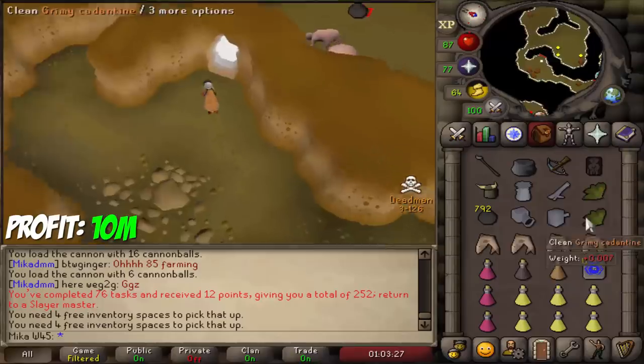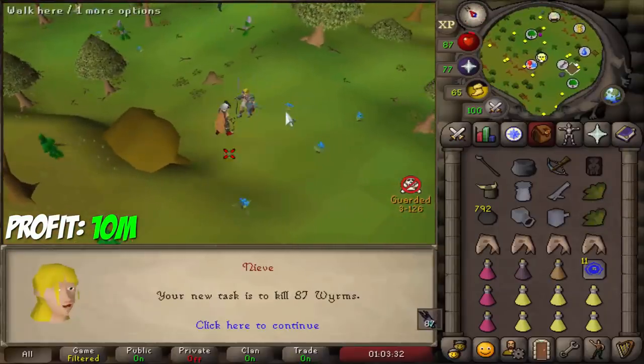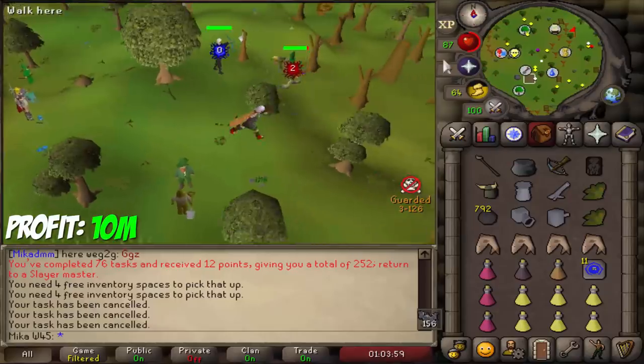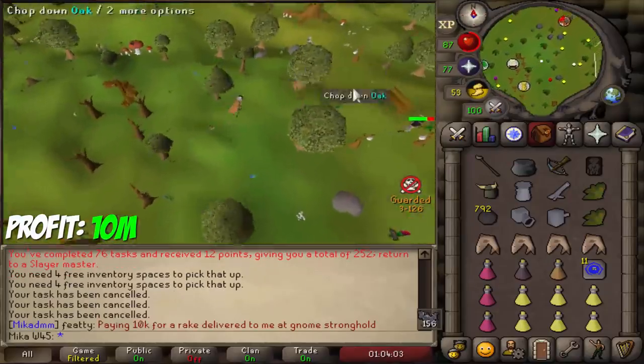100k from this fire giant task — let's call it 110k because of the calentines. The new task is gargoyles. There we go, the task that we like to see, and that one's going to give us a lot of money. I usually expect anywhere between 500k to 1 million from a gargoyle task.